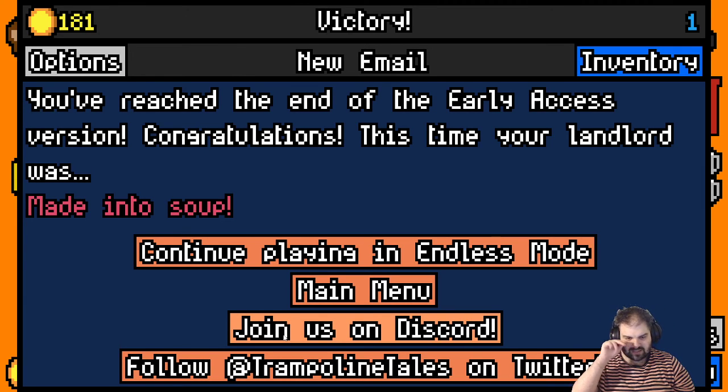Congratulations — this time your landlord was made into soup. There are some extra levels of this, so I may carry on. Basically each level adds a condition and it slowly gets harder. Level 2 just makes one of the payments a bit higher, so maybe we'll try that. I did it on my second attempt — it's not too bad, eh?